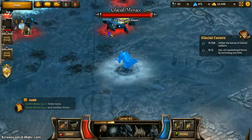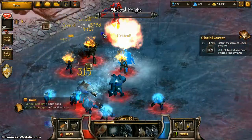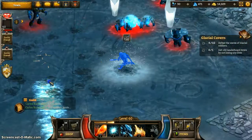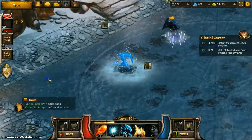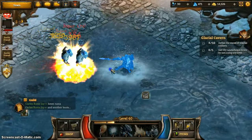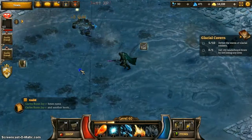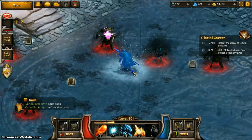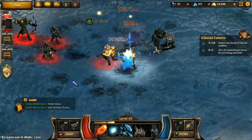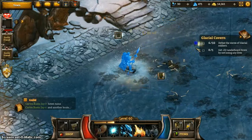We have our first combo: two glacial menaces and one glacial beast. Key for this wave — first, don't die. Second, don't focus the menaces; they have ice armor, which is a pain to deal with. Focus the glacial beasts, because they have burst. It's a lot easier in this event to get caught off guard by the glacial beasts than it was in the Icy Ruins one. And getting caught off guard by the glacial beasts is a very bad thing.